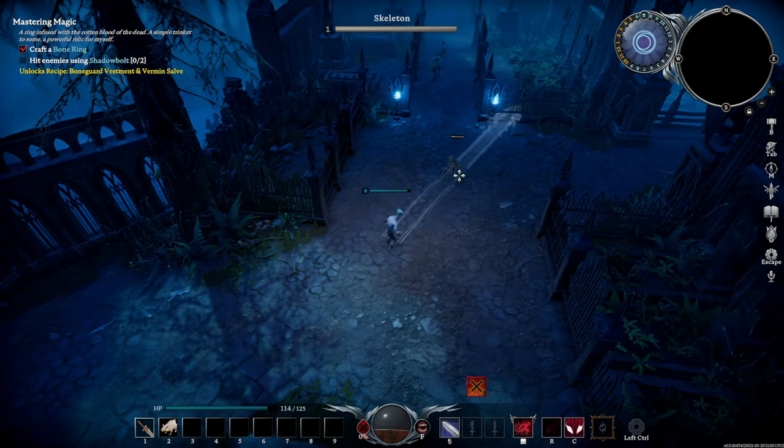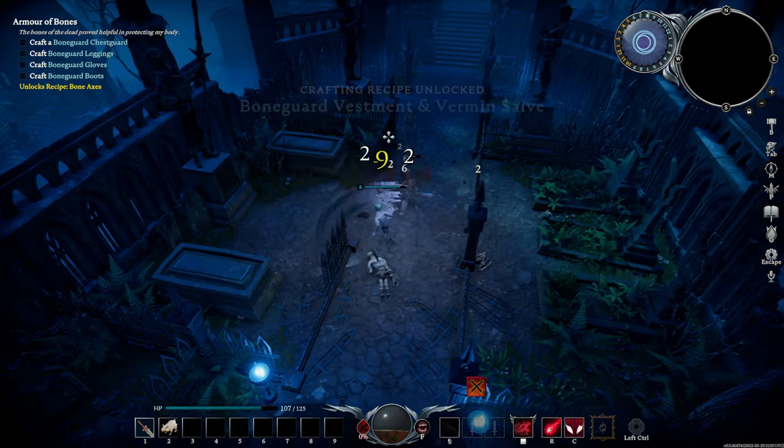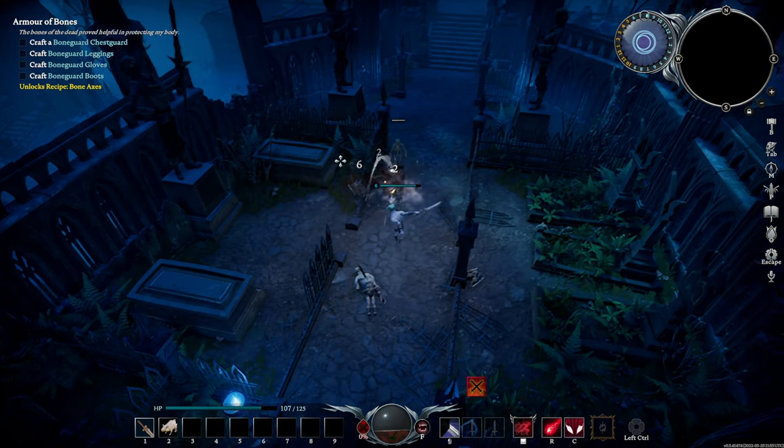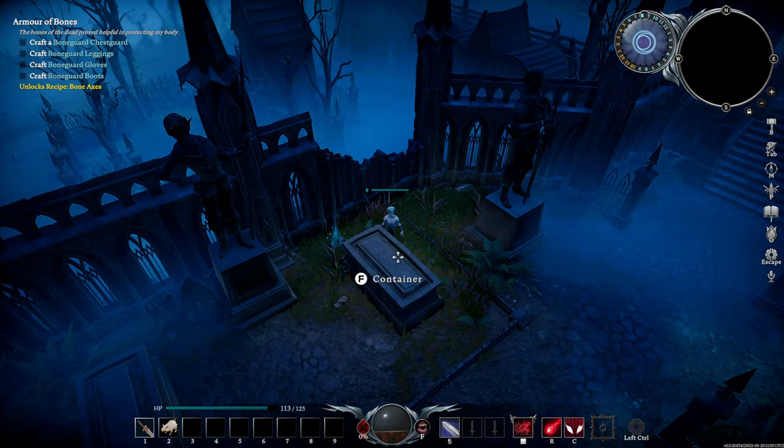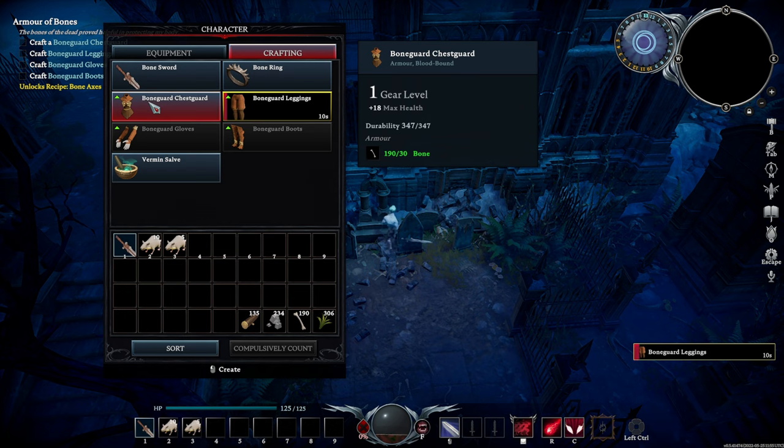Press R to attack with your shadow bolt. Do this twice and claim the quest on the top left. Continue attacking, hacking, slashing, everything. Collect all the loot you see on the ground. You can press F on these containers and click take all to take all the loot inside of them. Press tab and craft yourself bone guard leggings and bone guard chest guard.